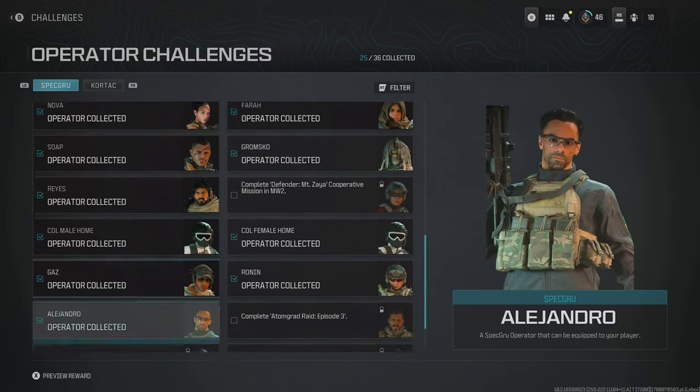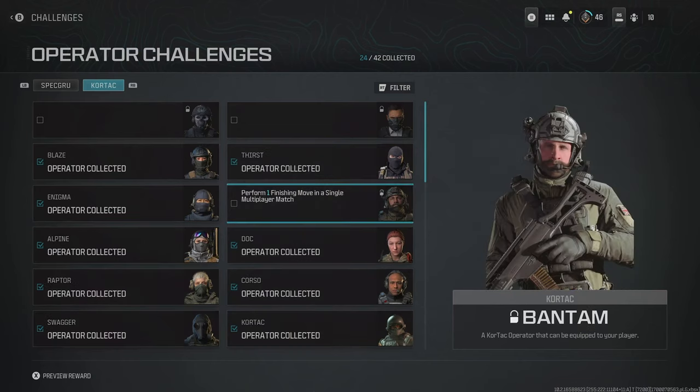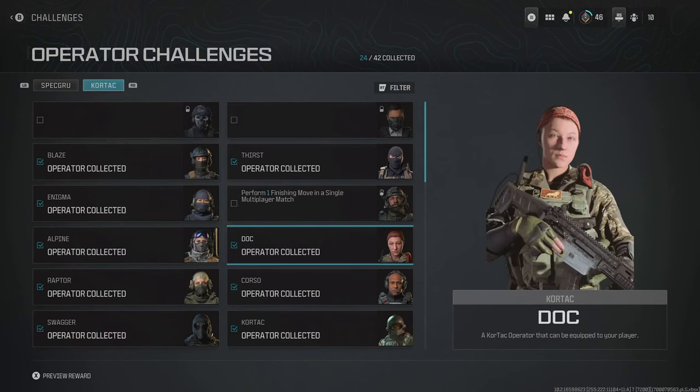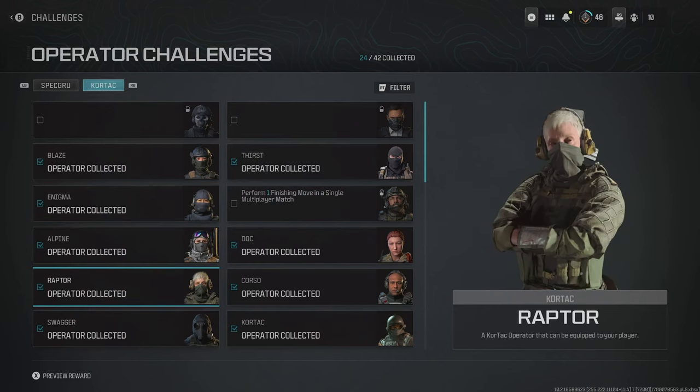Now moving to the Cortac operators. Alpine is a great operator you can get just by getting 3 operator kills whilst crouching in a single multiplayer match. Then there's Bantam — the Captain Price knockoff — who you get by performing 1 finishing move in a single multiplayer match. Blaze is unlocked just by owning Modern Warfare 3. Corso and Dock require completing the Reactor and Hi-Rise campaign missions. Enigma needs 3 kills whilst aiming down sights in a single match. Raptor is trickier — you need 5 operator kills with frag grenades in a single match. That's a Plunder one for sure, and it'll be much easier if you down the enemy first and then frag them.